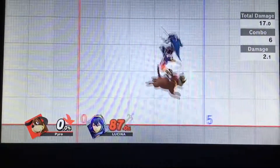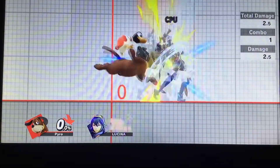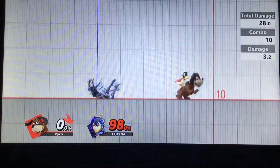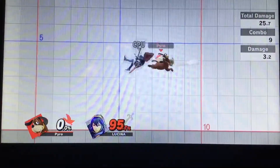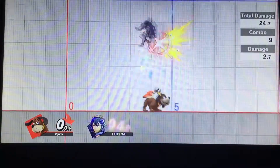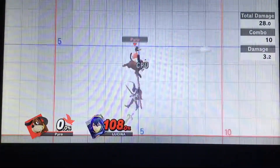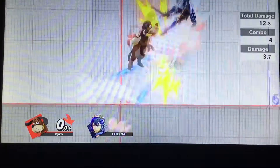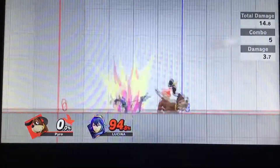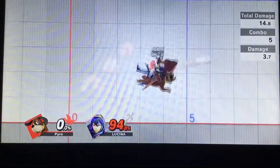If Duck Hunt is aware that the opponent is only holding right against Clay Pigeon, then it is possible to kill confirm them for it. Now let's try and land the same combo, however this time the opponent is holding up. We can see that the first two Clay Pigeons will connect perfectly because it is being done in pre-tumble. However, the third Clay Pigeon is now impossible because the opponent is too far away. Therefore, post Clay Pigeon tumble chains will rely on the opponent picking up DI, away DI, or no DI.